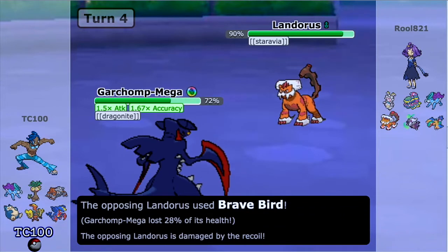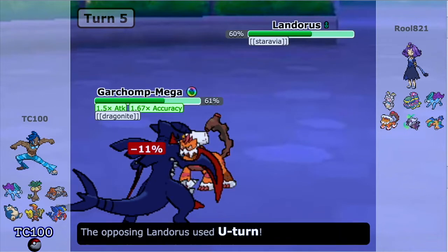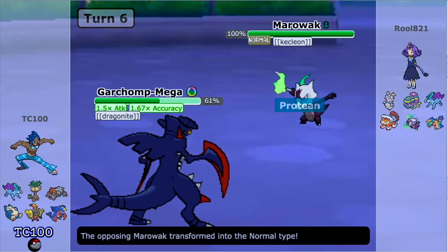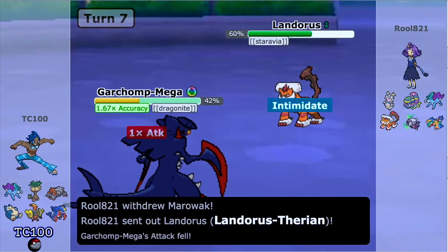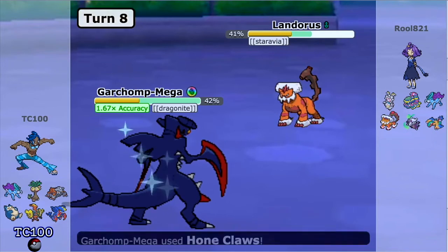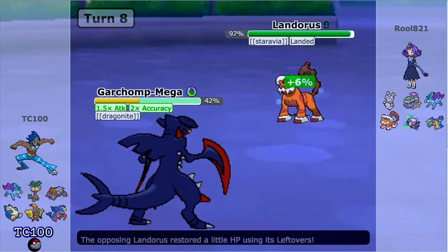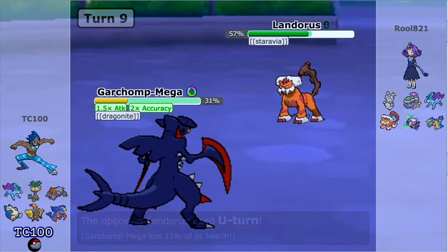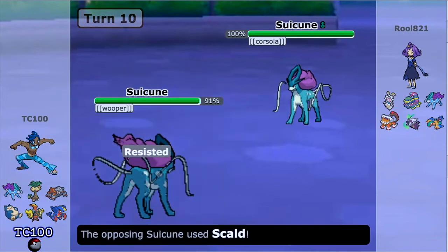It's actually just a Staraptor — they decided to make it more fancy, I guess. I go for Hone Claws and Stone Edge and I'm kind of disappointed by the damage. He goes back into Alolan Marowak aka Kecleon, goes for Fake Out, and I flinch. Landorus comes back out, I go for Stone Edge again but the damage is low — he has Intimidate, that doesn't help. I go for Hone Claws as he goes for Roost, which was a great play on my part. This Landorus just has Brave Bird and U-Turn, so I need to keep Garchomp healthy. Suicune is a great check too.